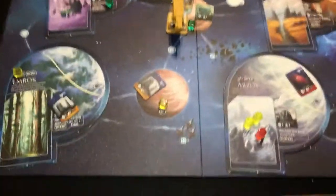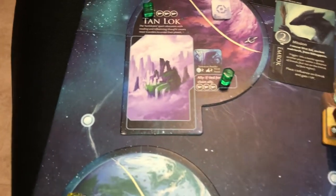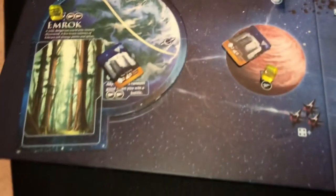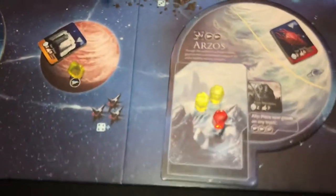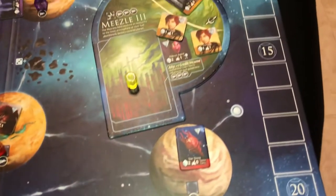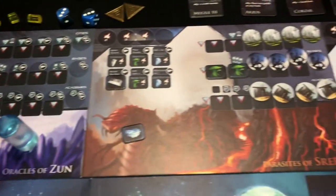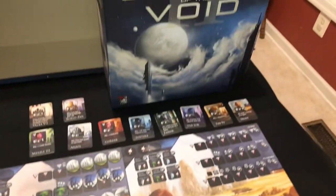Empires of the Void 2. This is designed by Ryan Lockett — he is an artist. He designs and paints his own games; he designs and does all the art. There are the player boards and the cover of his box.